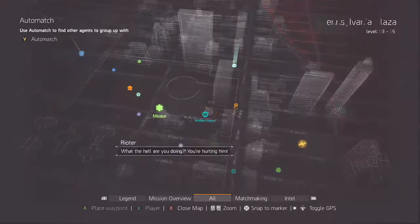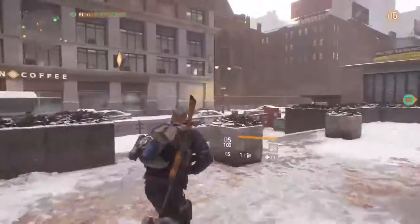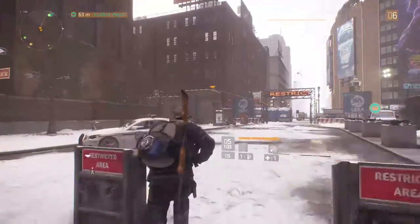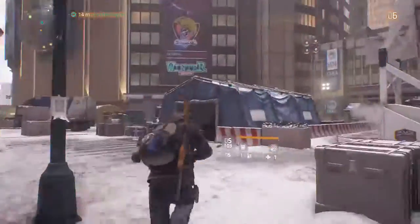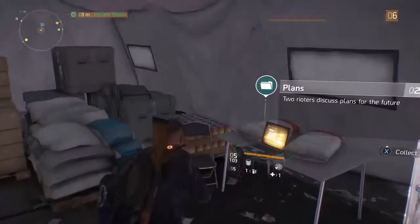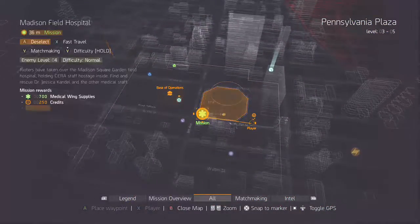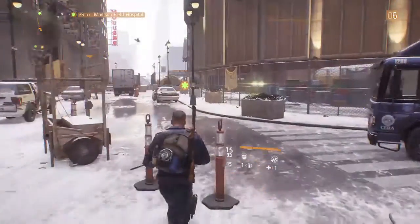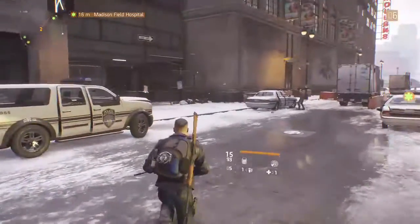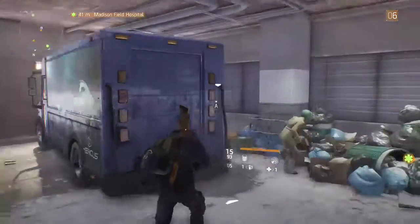There's an incident report over there — I feel like we should go get that. The fog is clearing up a little bit. Let's go get this report. We'll try and unlock the medical wing — let's do one of these this episode so we can unlock one of the wings and start building it up.